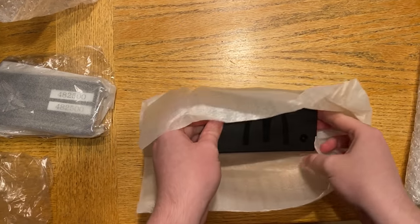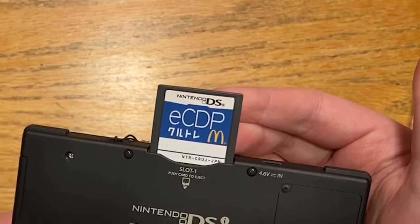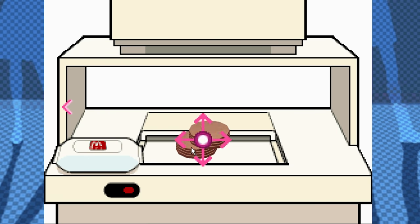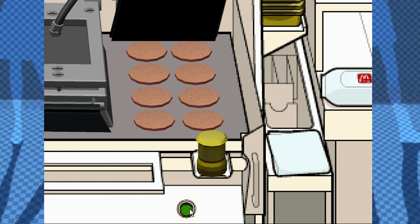In the two weeks since we successfully hamburgled the McDonald's Japan eCDP training cartridge onto the internet and released the ROM into the world, a whole lot of stuff has happened. Within 24 hours of releasing that video, there were already so many developments.